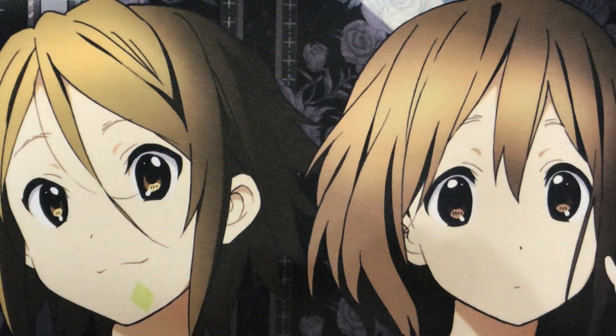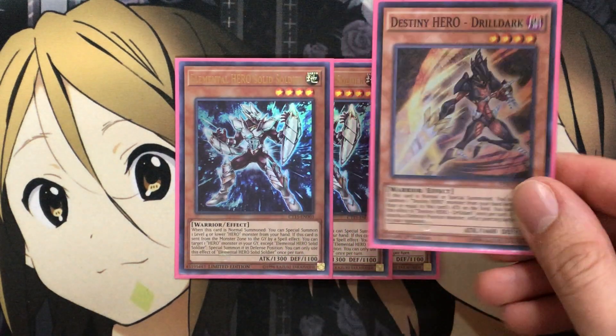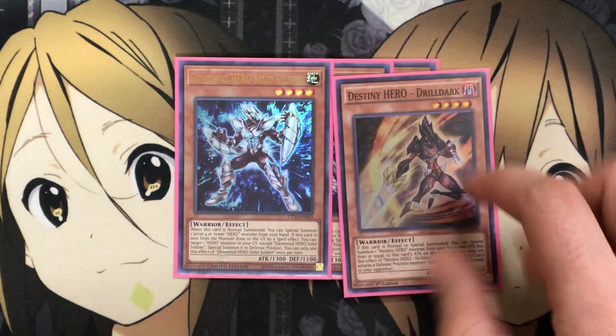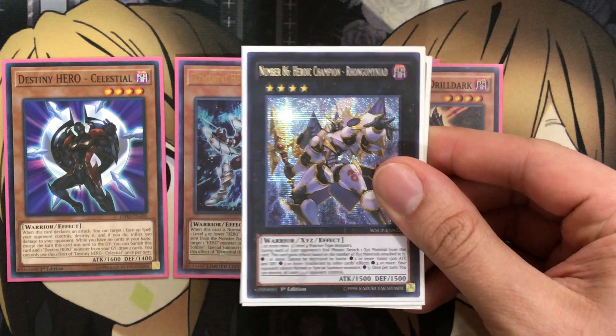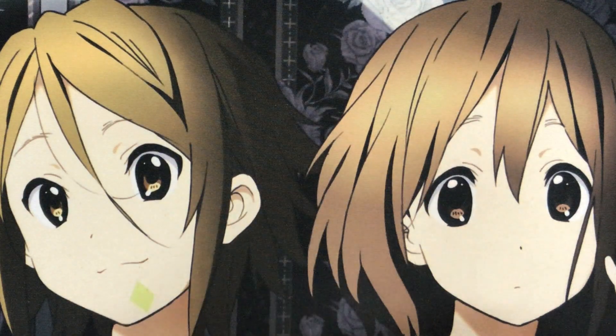For backup hero support, I run three Elemental Hero Solid Soldier. When this card is normal summoned, you can special summon one level four or lower hero monster from your hand. If this card is sent from the monster zone to the graveyard by a spell effect, you can target one hero monster in your graveyard — except Solid Soldier — and special summon it in defense. I love comboing this card with Destiny Hero Drill Dark: Solid Soldier special summons a level four or lower hero, then Drill Dark when normal or special summoned gets another special summon off. Then if you have Celestial in hand, summoning that gives you three heroes on the field, and a lot of times you can go into the super powerful Number 86: Heroic Champion — Rhongomyniad, a very annoying card to get over. Solid Soldier at three is definitely needed.